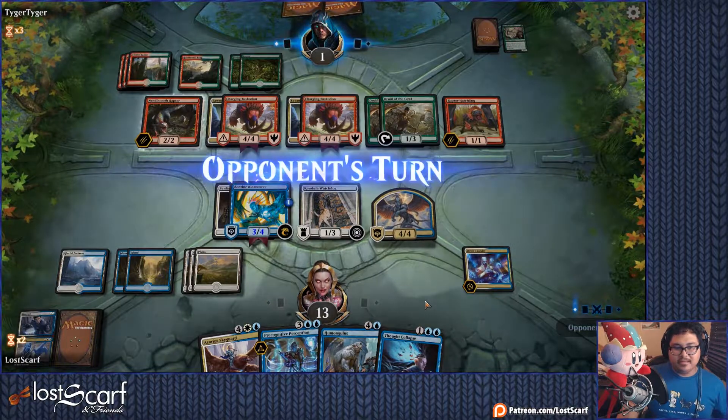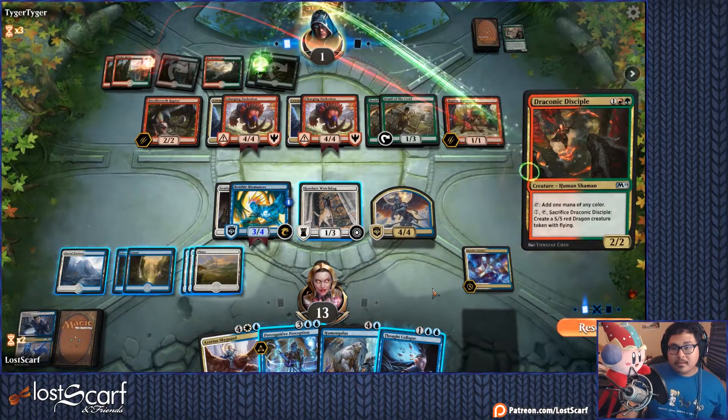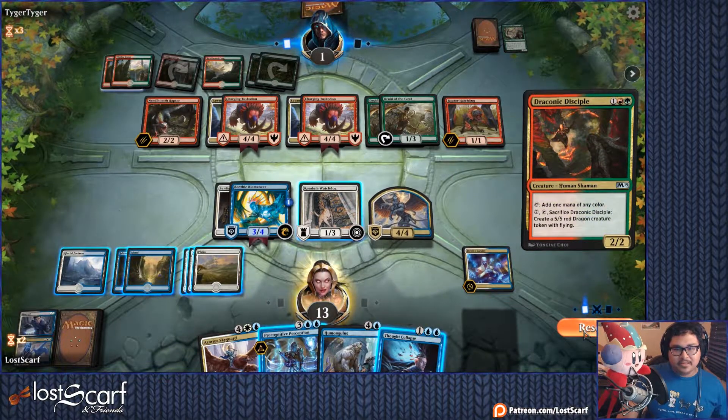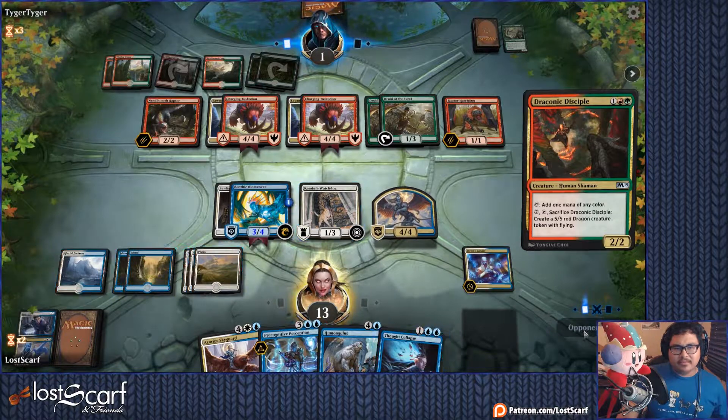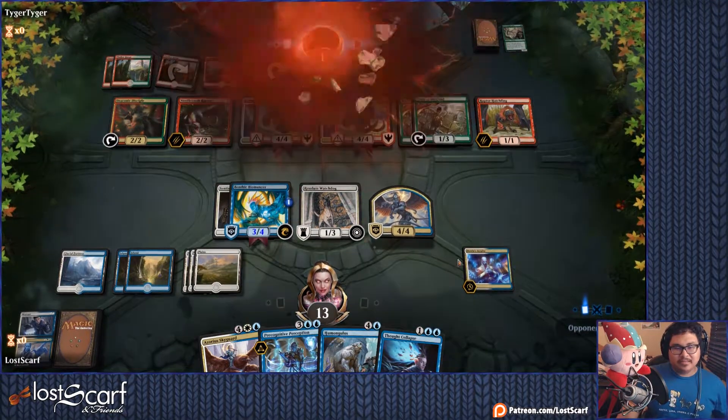I'll do Precognitive at the end of their turn. Yeah, that's not so bad — it's not a flyer. They don't have the mana to make it a flyer, so I'm good. I need seven mana to tap it, we're good. They currently have five mana — they don't have enough mana to make it a flyer. And they surrender.